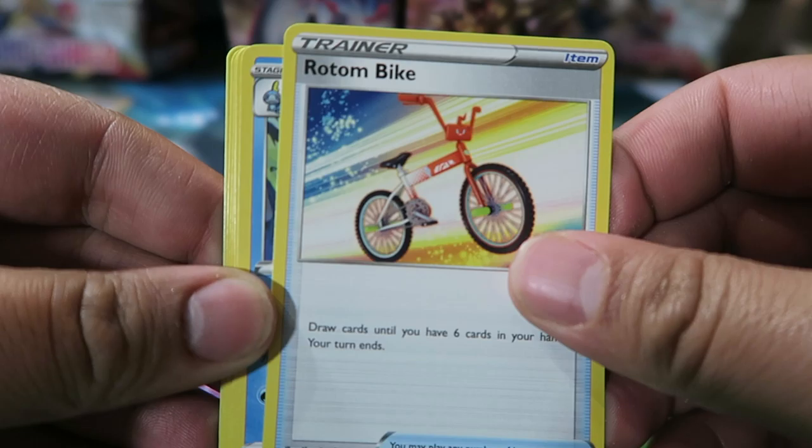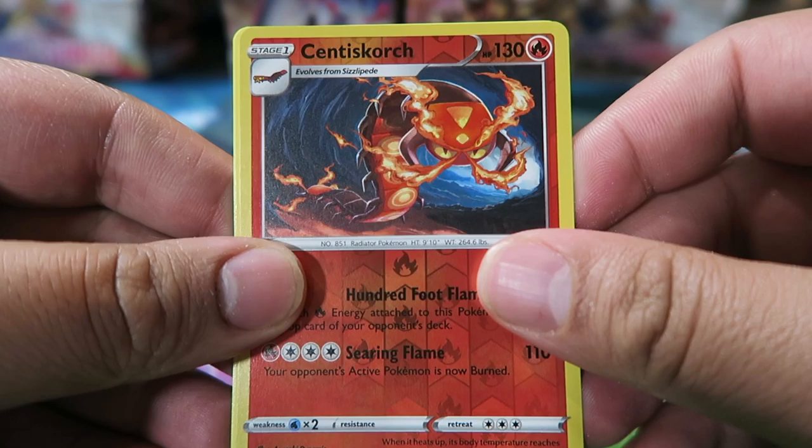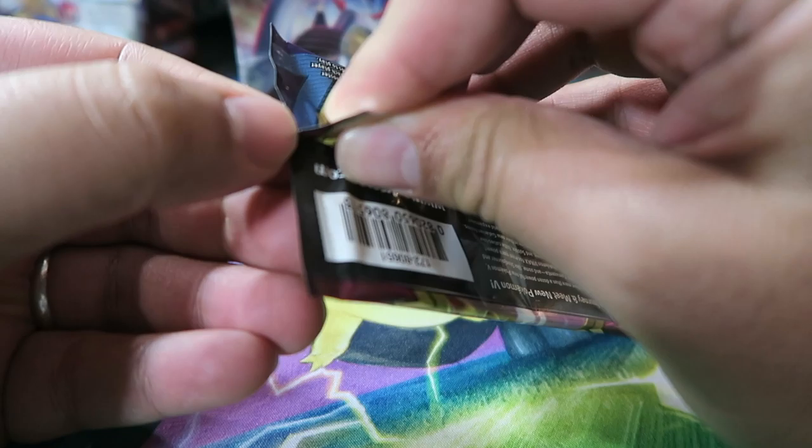Pack three: Rotom Bike, Drizzle, Bisharp, Scroll of Darkness, Silicobra, Yamper, Krabby, Cufant, Centiskorch Reverse with a Grass Energy, and a regular rare Morpeko. I have the VMAX, so it would be nice to pull the regular Morpeko. I still want Lapras VMAX and Snorlax VMAX, and of course any Zacian.